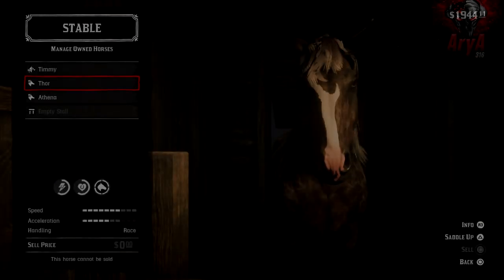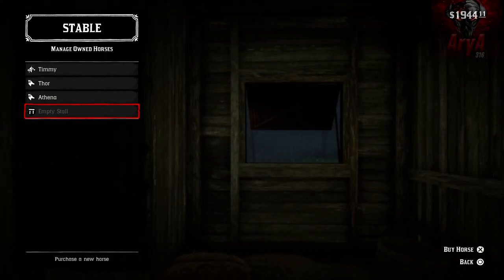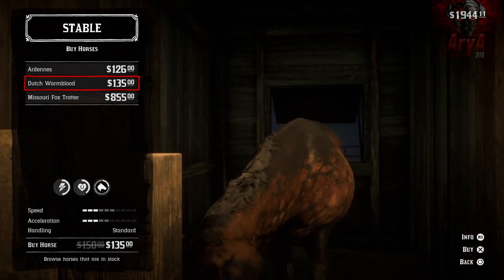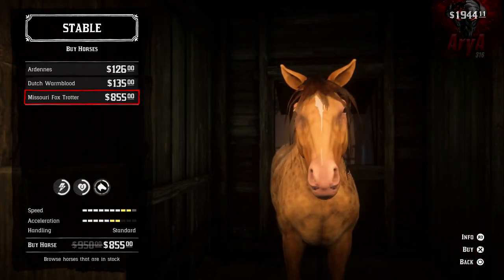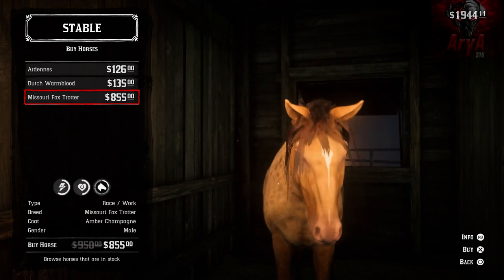In this game, horses are very essential. You have to be very careful choosing your horse, because not only is it your companion for pretty much the entire game, but it is your vehicle as well. All horses in this game are divided into six different types, four different handling types, and 19 different breeds, so every horse is of a specific type, handling, and breed. The game uses these three categories to shape the stats and personality of a horse.